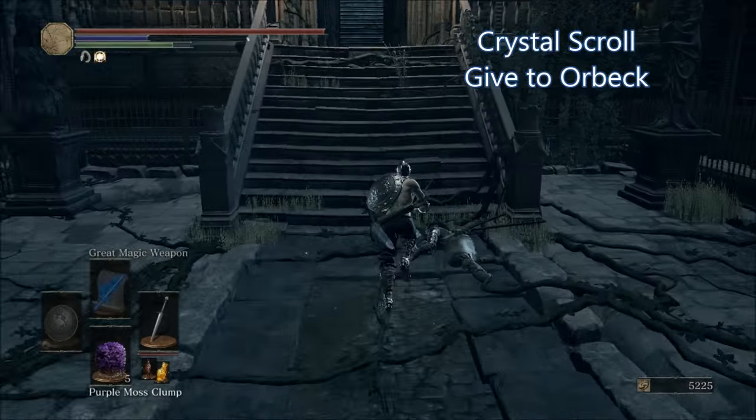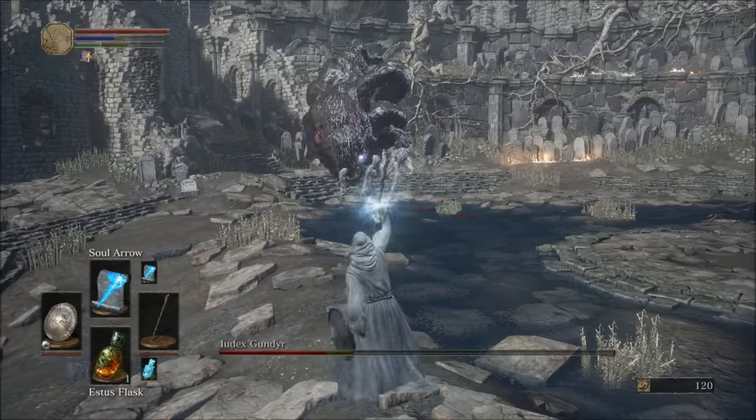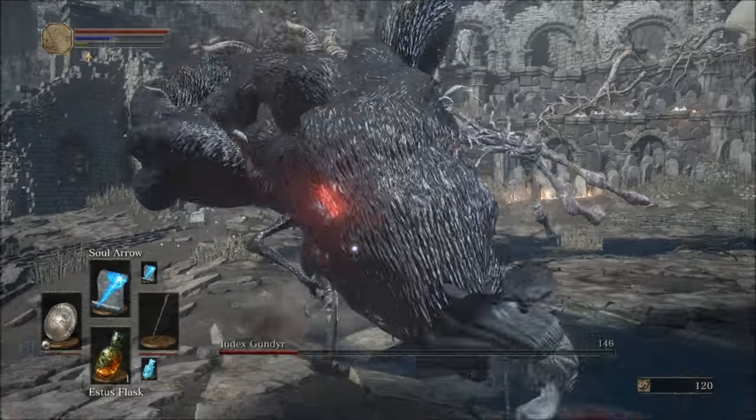To get the Crystal Scroll, make your way into the Grand Archives and kill the Crystal Sage — he will drop the Crystal Scroll. That wraps up how to get every scroll and tome in Dark Souls 3.